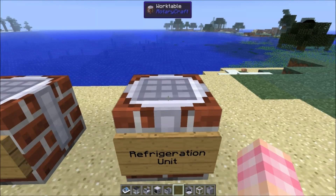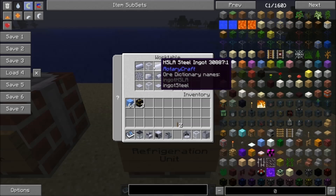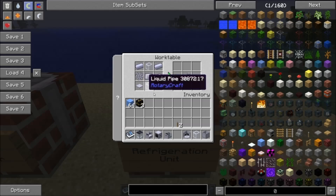The refrigeration unit is crafted like this. It's quite a bit more expensive than the dew point aggregator because everything in its recipe requires steel: two liquid pipes, a diffuser, a condenser, a compressor, two base panels, and two steel ingots. So it's basically a big block of steel.